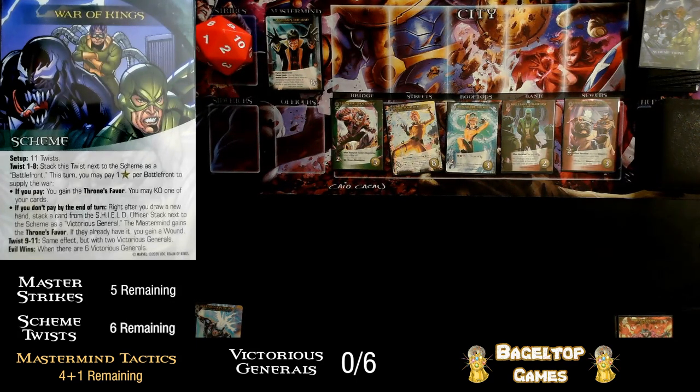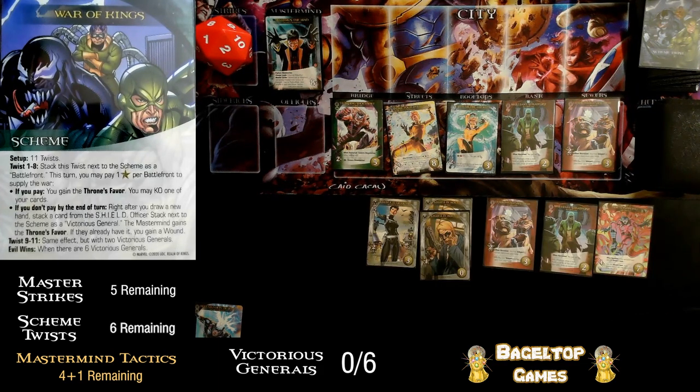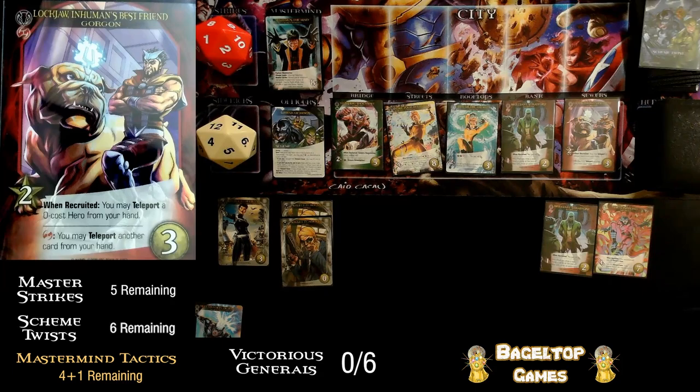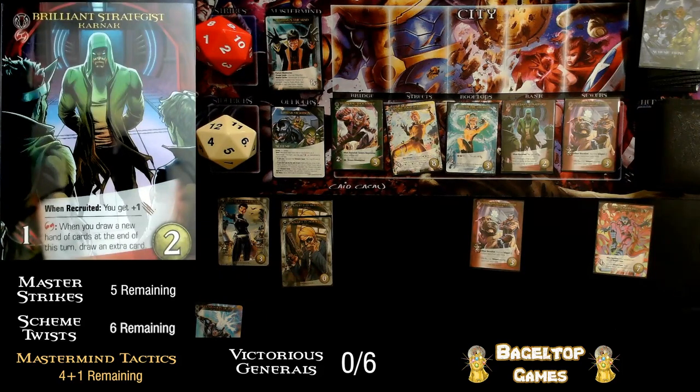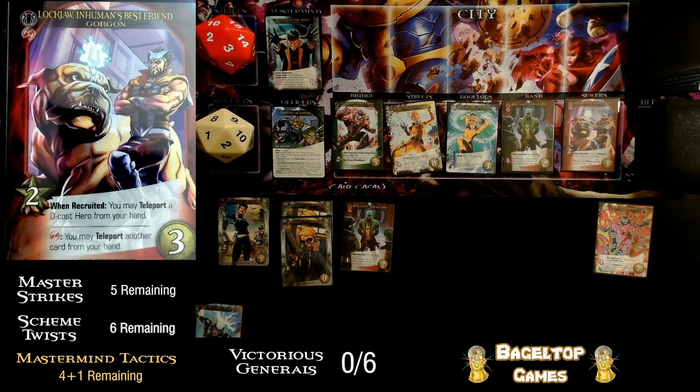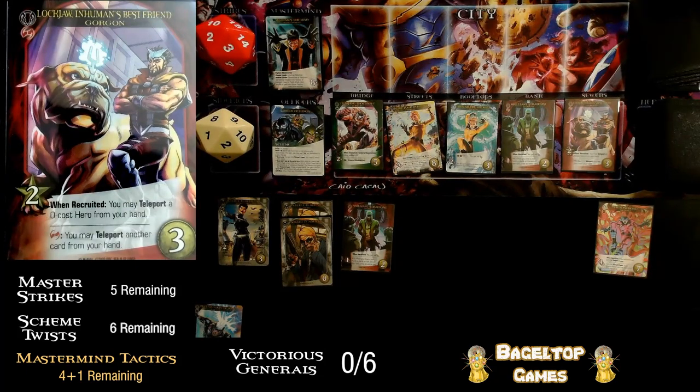There are five battlefronts — I need to pay five recruit to supply the war. Let's play the gray cards first, and I'll need to play Gorgon to get the extra two recruit. I want to play Karnak first for the superpower requirement to get one attack, then Gorgon for two recruit. I want to teleport Medusa because she'll give me four attack and let me draw cards or gain the throne's favor. Maximus has a base attack of eight and Highest Abomination — he gains the attack of the highest card in the HQ, which is Crystal's rare at four attack, making him twelve. So let me finish Gorgon's effect: covert, you may teleport another card from your hand. I'll teleport Medusa.